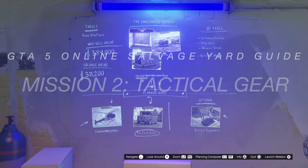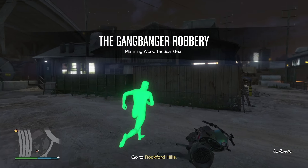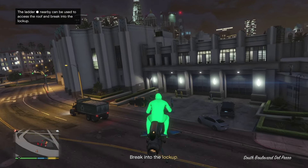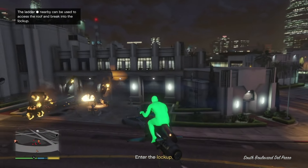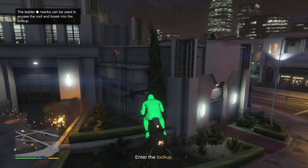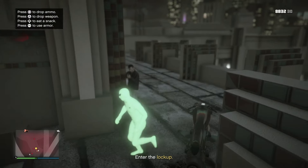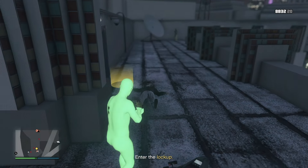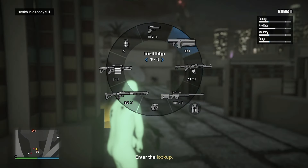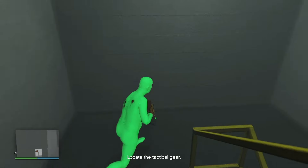The next mission we're going to do is Tactical Gear. All you have to do is go to the little picture and click on it to start up. We have to go to Rockford Hills. After you get there, take out the MPCs in the front. You're going to take the ladder off to the side right here, go up this ladder, go past this MPC, and there's going to be some more MPCs right here. The yellow portal you have to go to is located right over there. Make sure you have your body armor and food ready along with good weapons.